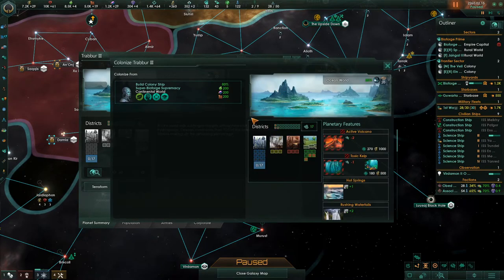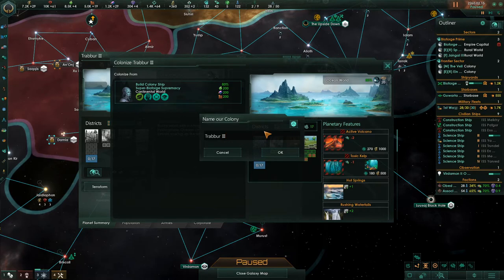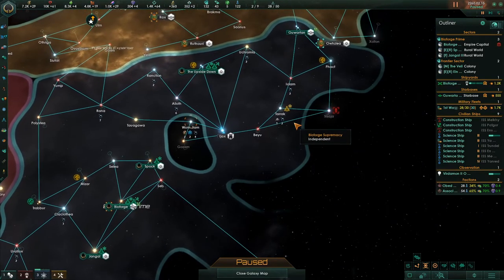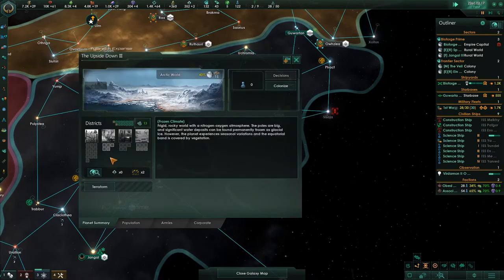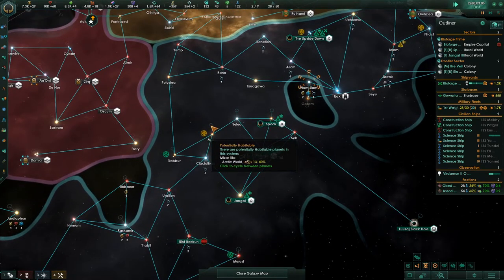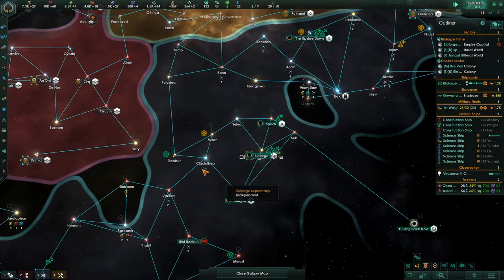Let's get one going to Trabur three - colonize that planet, get it sent out. Trabur three is going to be a food planet. These other ones need to be terraformed, which costs five grand apiece. But I don't see why we couldn't spend the money on this one right here because all of these are so close to Bioforge that we can grab all the trade off of them.